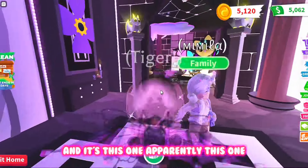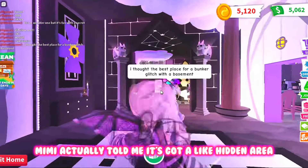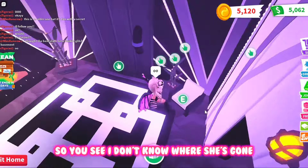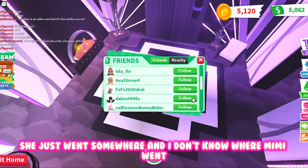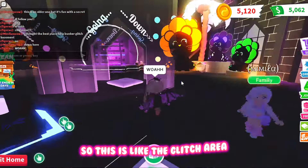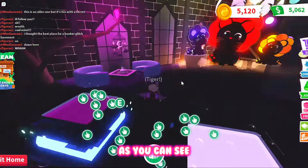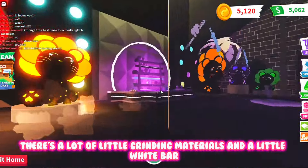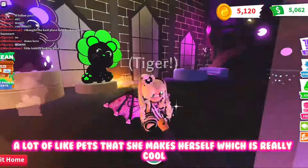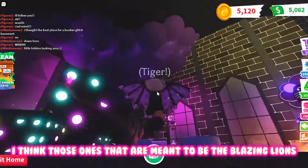Mimi actually told me this one has a hidden area. I don't know where she went — she just disappeared — so I'm going to have to teleport to her because I don't know how to get to the glitch myself. This is the glitch area, and it's apparently a little secret grinding area. As you can see there are a lot of little grinding materials and a little bar, and a lot of pets that she makes herself. I think those ones there are meant to be the blazing lions.